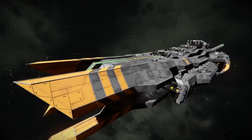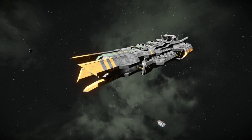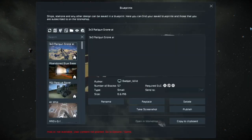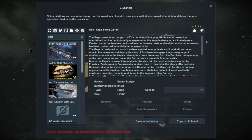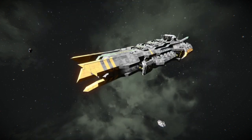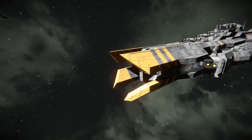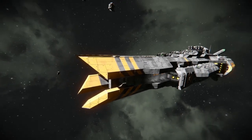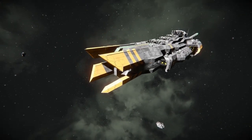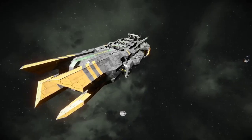Look at this thing. It reminds me of another carrier we once had on the channel — kind of like the Europa or the Callisto Class because of the forward prongs in the front. But Lord Zog has taken a hyper-aggressive look to the front of this thing. This just screams you're going to have a bad day.